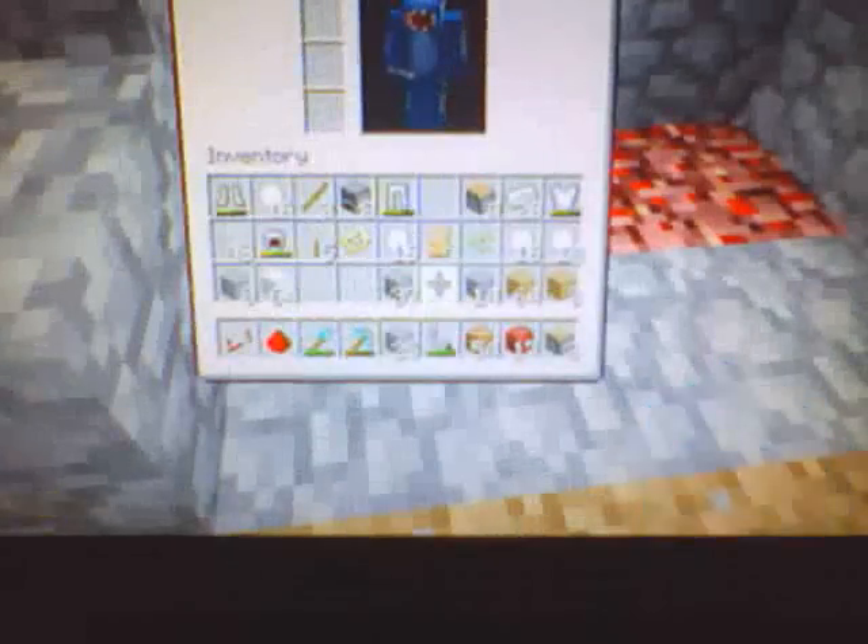Now all you need is your flint and steel to light this up. You can also put a cobblestone up above here so it's not as visible. And there's your fireplace!